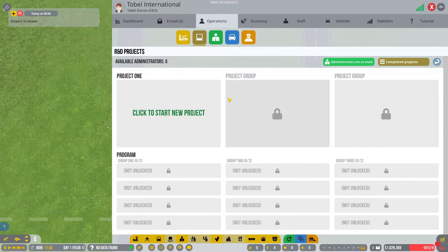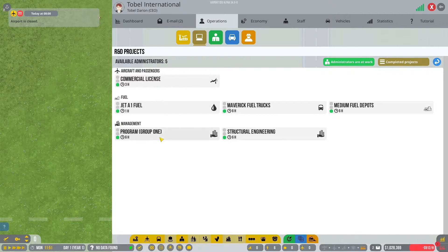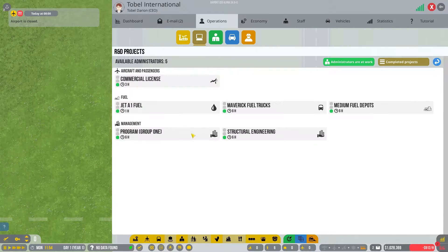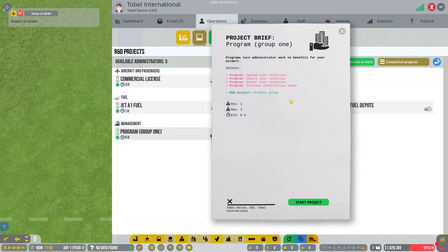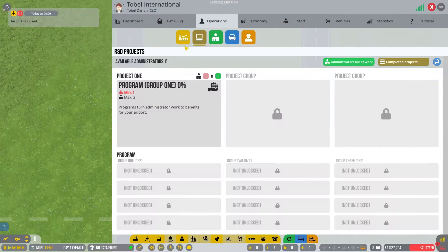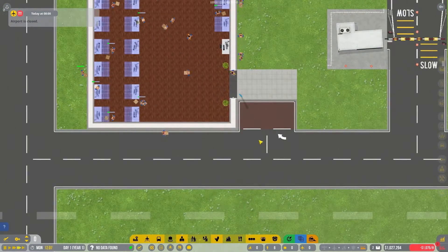These are different project groups — they let you research simultaneous things. I can run two or three separate research projects at the same time. In order to get a second project group open, I have to research project group one first. This unlocks a set of passive items, and then at the bottom it unlocks an additional project group. I'm going to do most of this behind the scenes. There are our administrators — you do have to assign them to the project. And yeah, we're pretty much going to wait from there.